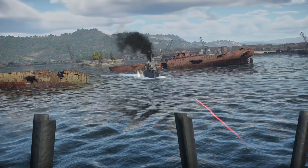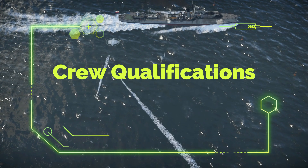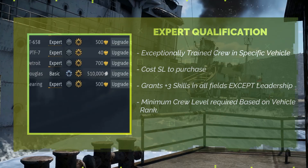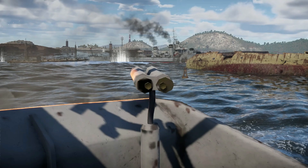Now we come to qualification levels. Players can level up crew skills through two ways: spending their crew XP points, and investing in crew qualifications through spending silver lions. Unlike skills, qualification levels are purchased only for a specific vehicle in that crew slot — think of qualification as an exceptionally trained crew in control of a particular vehicle. To unlock it, a minimum crew level needs to be reached first, increasing with the vehicle's rank.